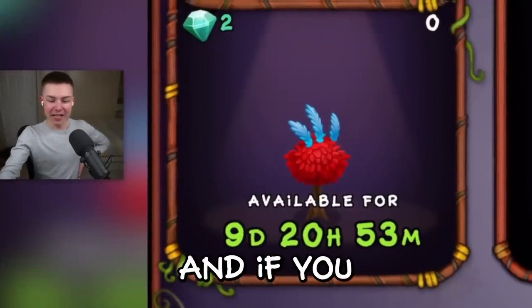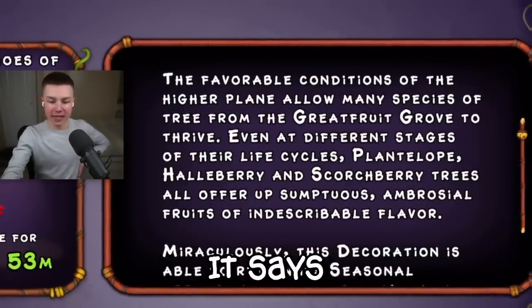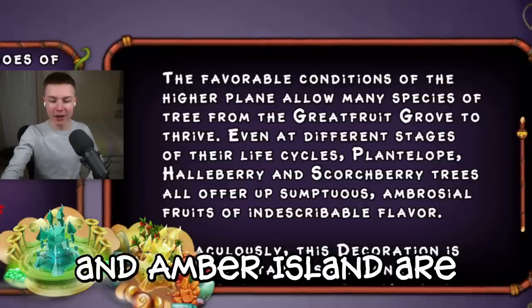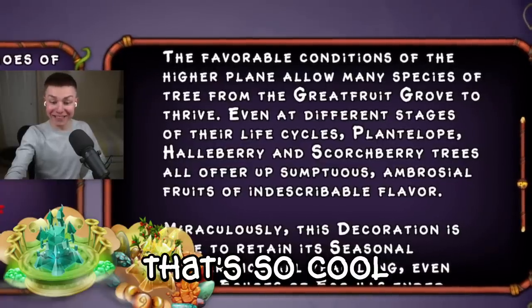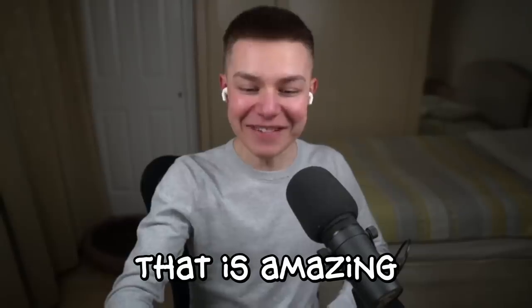The tree — and if you have a look at the description here, it refers to the Grapefruit Grove. It says the favourable conditions of the higher plain, which is where Gold Island and Amber Island are, allow many species of tree from the Grapefruit Grove to thrive. That's so cool. Plantelote, Howlerberry and Scoogeberry. That's amazing.